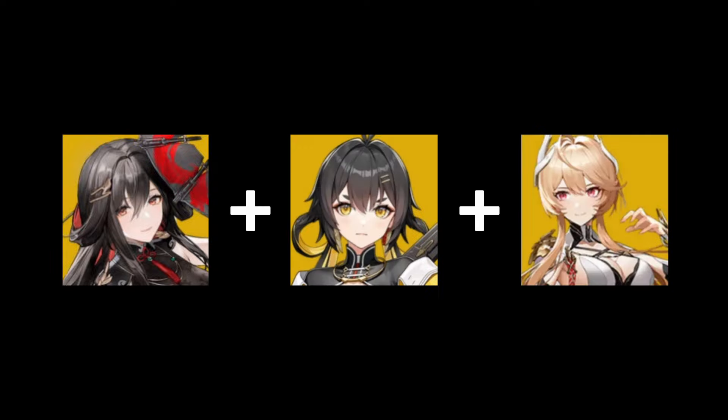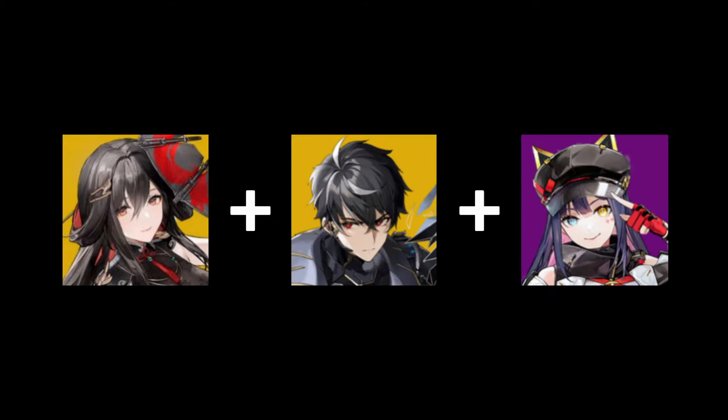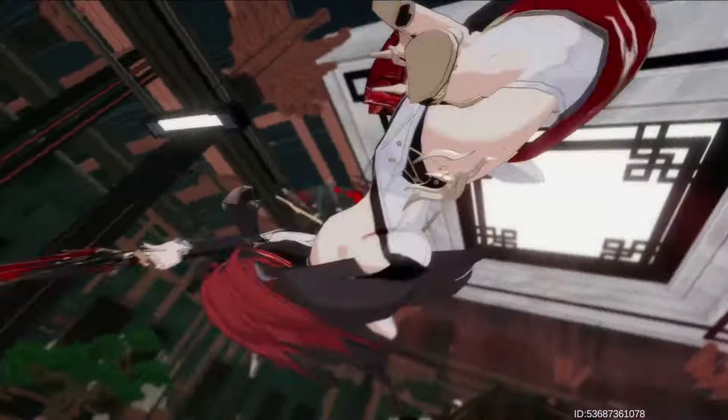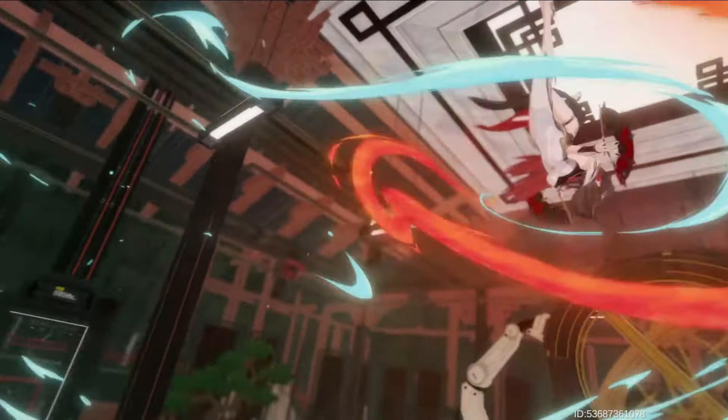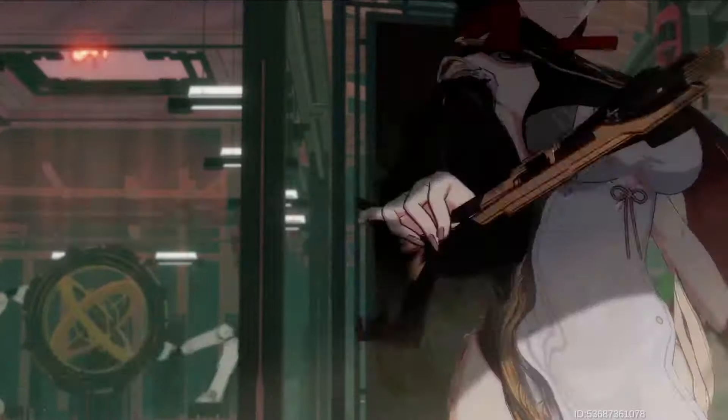Lingguang is recommended to team up with Jinu, as mentioned in the Jinu guide video, but you can put Lingguang in any team as a supporter, including fire damage teams. That's pretty much the Lingguang guide — she has really good supporting ability, and her buffs make her a top tier character. I highly recommend pulling her, and I hope this guide helps you learn about Lingguang. As always, thank you so much for watching and see you in the next one, bye!